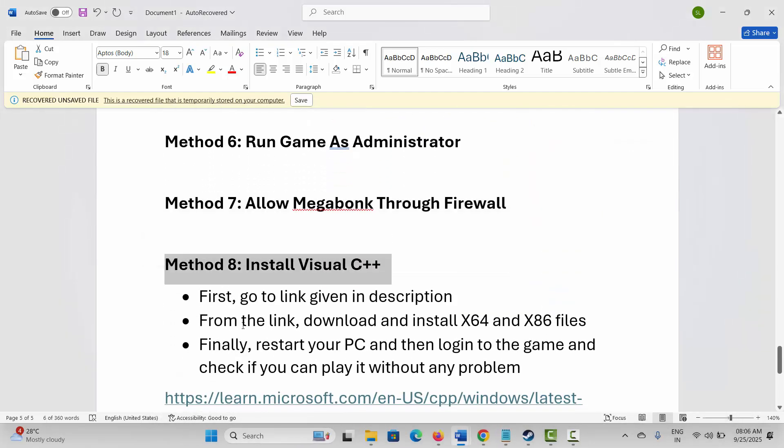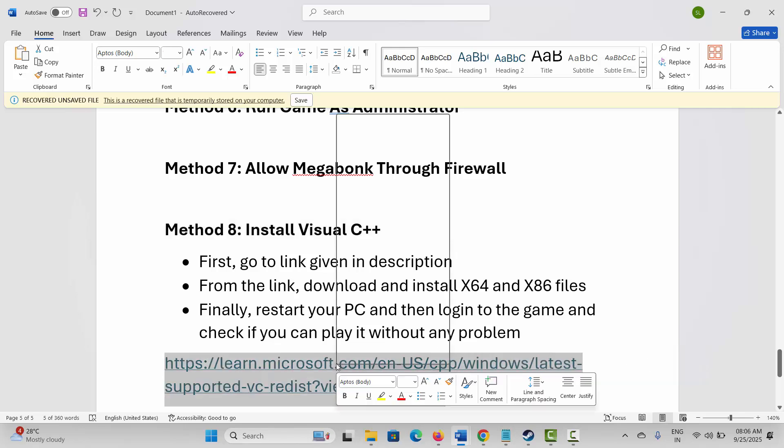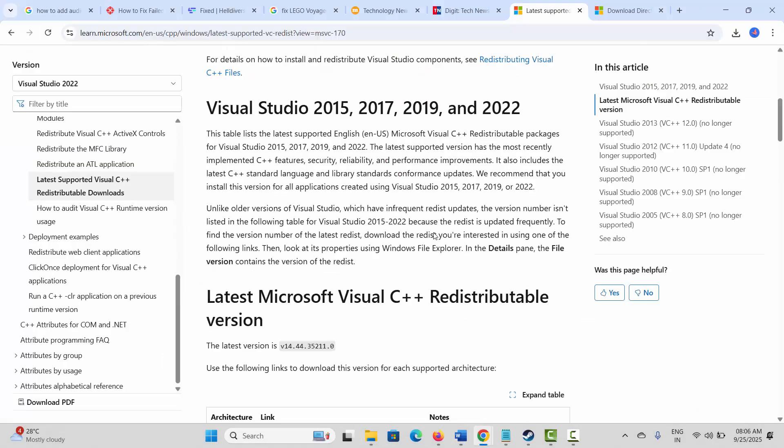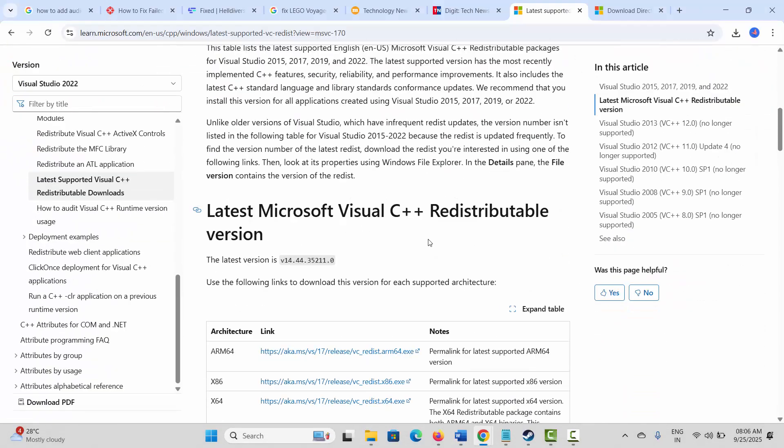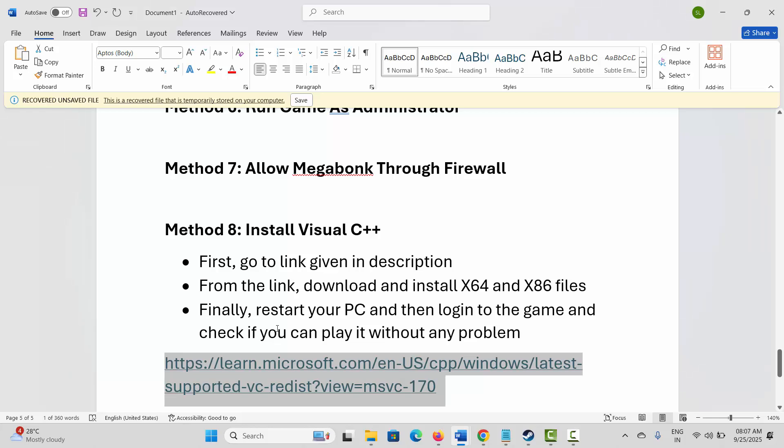If not, next is to install Visual C++ files. Go to the link provided in the description, copy it and paste it in your browser. After it opens, scroll down and download the Visual C++ files. After downloading, install it, then try to launch the game and see if it resolves the problem.